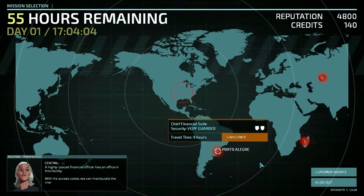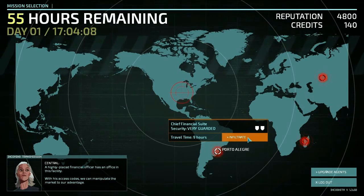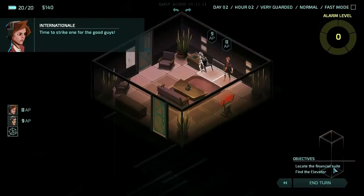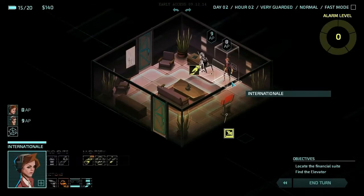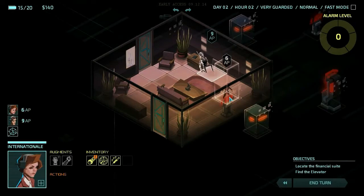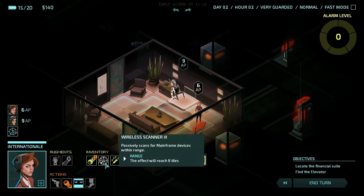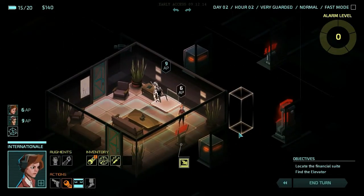Hey everybody, Fifth Horseman here playing more Invisible Inc., and we're going to a very guarded financial suite to hopefully find some things that aren't crappy and also hopefully not get killed. I'm gonna pop Fusion right away. International is gonna move once and reveal the entire map because she's got a Wireless Scanner 3 that we picked up in the first mission, which is awesome.